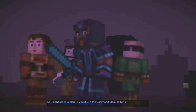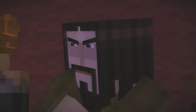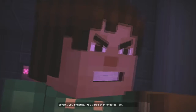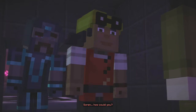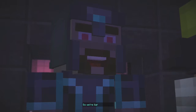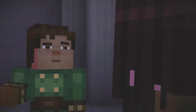So I concocted a plan — I would use the command block to blink the Ender Dragon out of existence, curing our status as legends forever. So what you're trying to tell me is that you didn't even fight it the way it was supposed to be fought? We defeated the dragon. You're a cheat — you're worse than a cheat, you're a fraud. Believe me, I know. So you finally admit it. Soren, how could you? Ivor — how long have you guys been standing there? Long enough. They heard the whole thing. So we're liars, all of us.